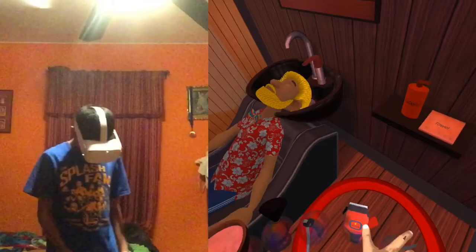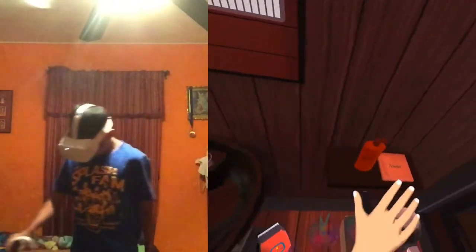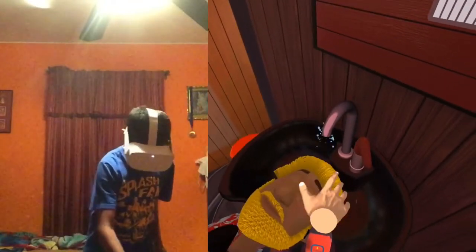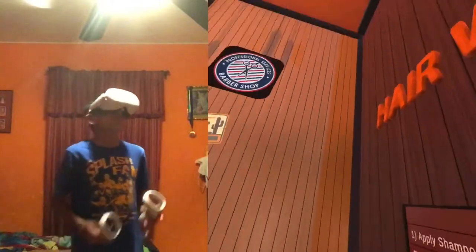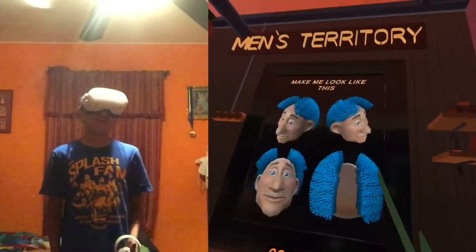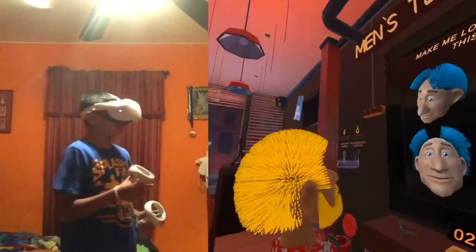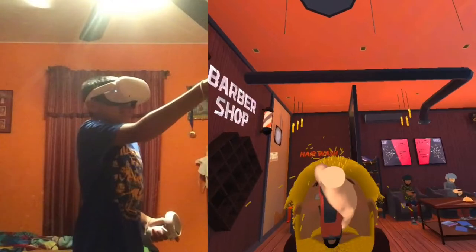Okay, so what we have to do first is actually wash his hair, which is kind of weird. We've got the plastic shampoo bottle. Now we gotta wash his hair. I need to do this fast because there's a timer whenever we're giving a haircut. He wants his hair blue and he just wants a straight cut.